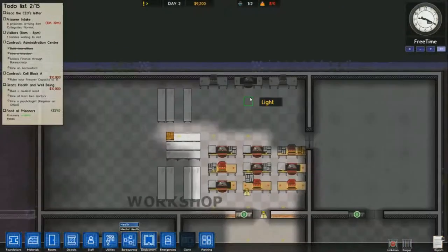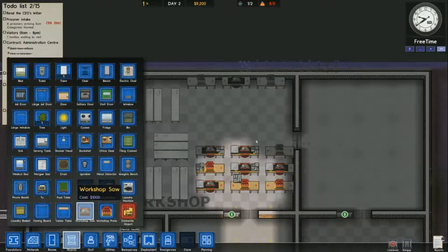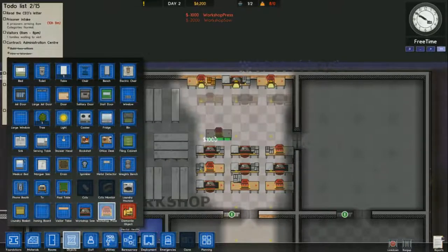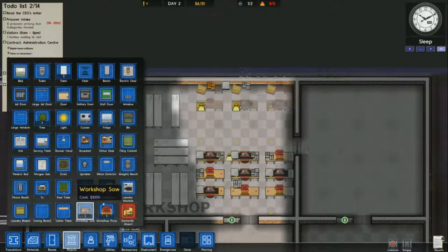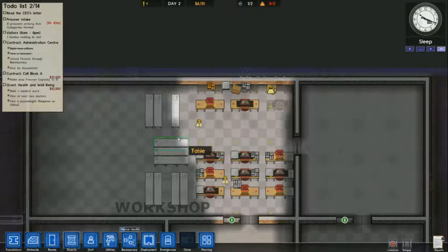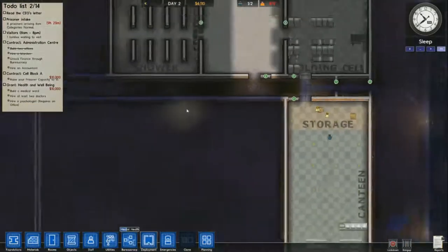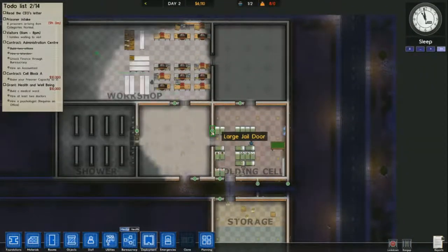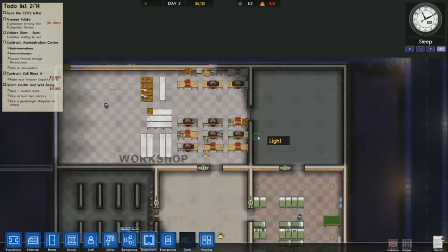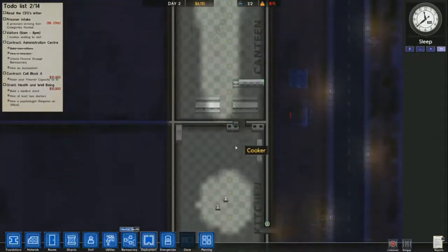Up at the top you can see my danger level for my prisoners is starting to increase a little bit, so I need to make sure I have a little free time to keep them down. I believe I worked them a little bit too much their first day. They need to keep all their needs pretty low until you get your psychologist up and see what they actually need and when.